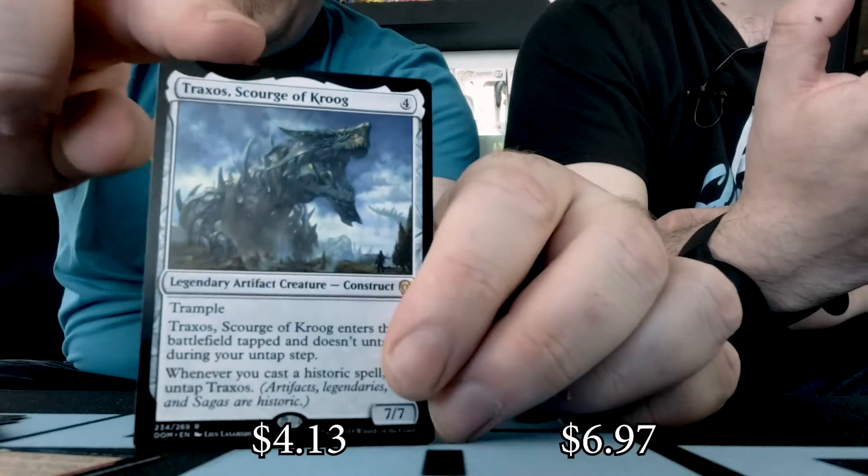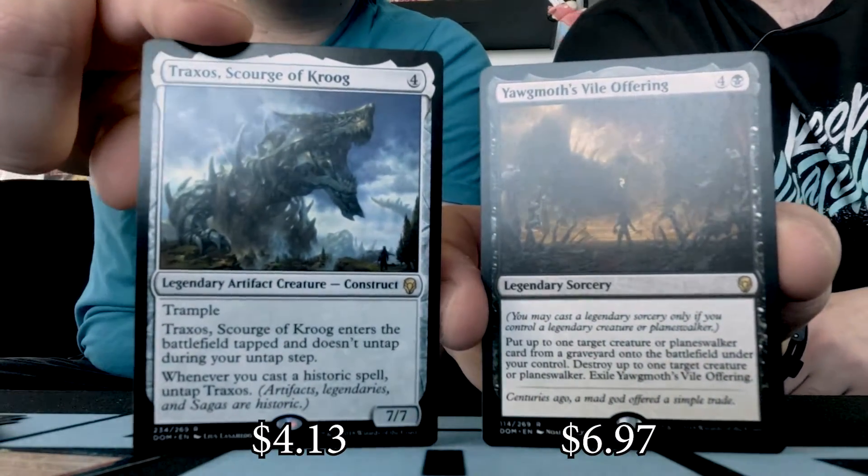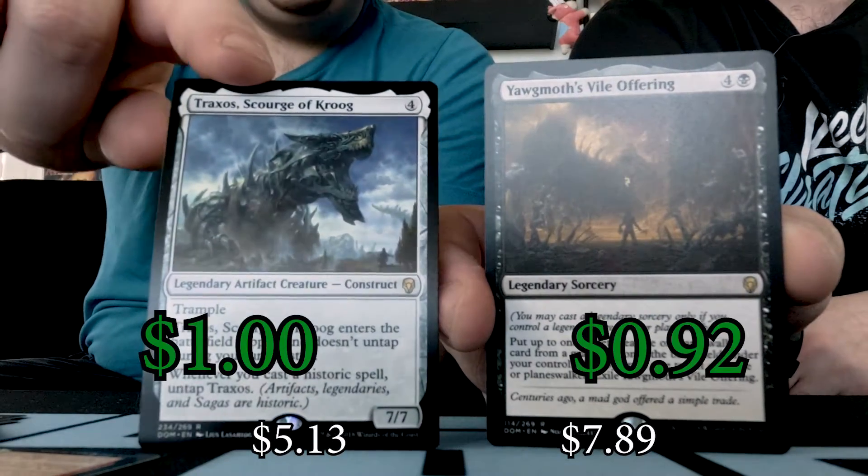Moving through the commons into the uncommons — anything worthwhile? Nope, not the one we're looking for. Your rare: Scourge of Kher. And I have myself a Yawgmoth's Vile Offering. I love how good I am with all these names in the set — it's all these throwback things, man. These are cool — Yawgmoth, Kher, all that stuff. All righty, that's three packs, a third of the way in.